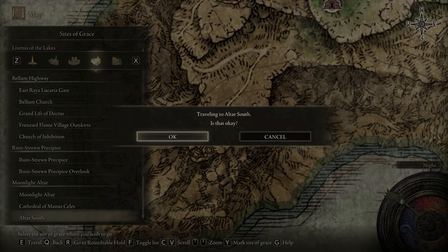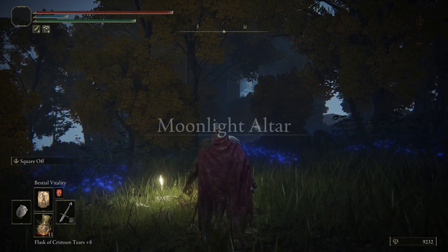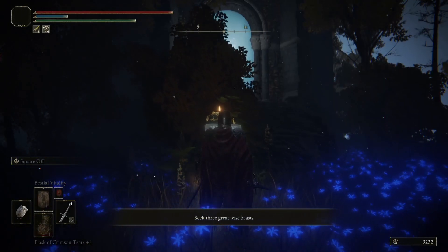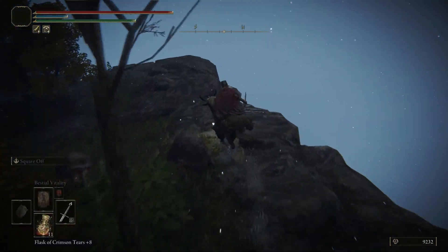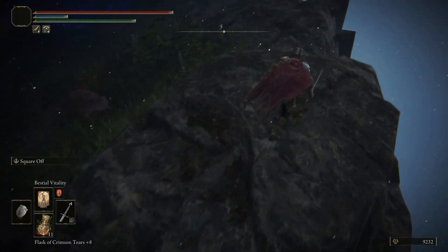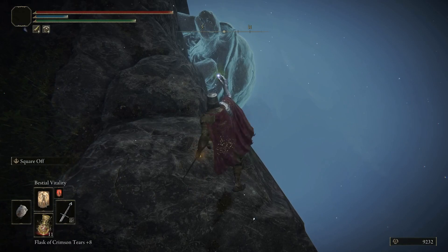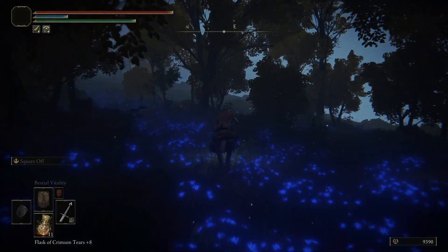If you didn't get the headpiece for Blaidd's Set before — as it doesn't come with the rest of the set — you can get it by heading down to Seluvis's Rise; it's on the back wall on a corpse. With all the starlight shards we got from the cathedral, you can purchase all of these items. With that being done, we can head over to War Counselor Iji to give him the news. Then you can reset the area by sitting at the Site of Grace — Iji is now dead and you can get his Mirror Helm. We can then head back to Altar South. Now we have this puzzle: seek three great wise beasts.